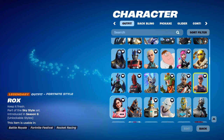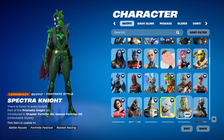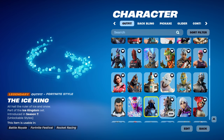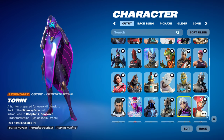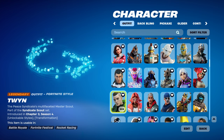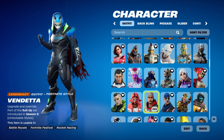Rose Team Leader, Rock, Ruin, Sentinel, Snap, Spectronite, Spider Knight, The Angelus, The Cube Queen, The Ice King, The Prisoner, Torrin, Trix, Tricin, Quine, Valerina, Vendetta.